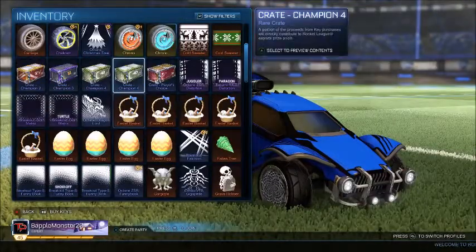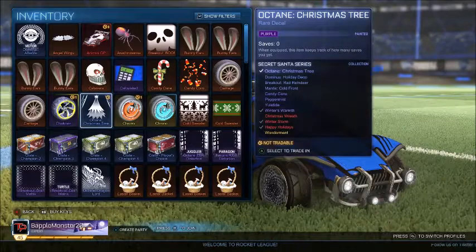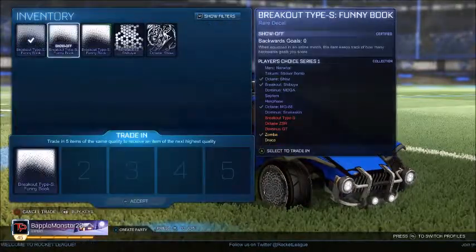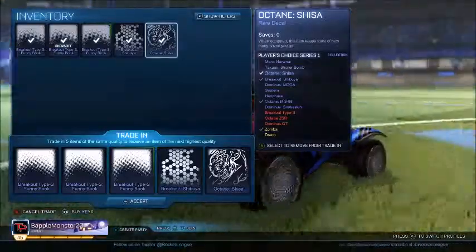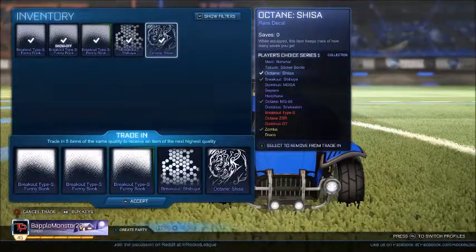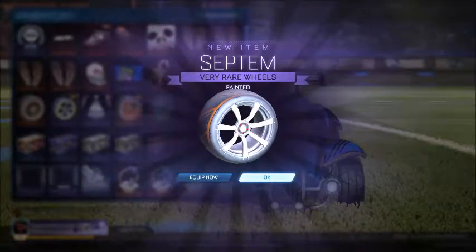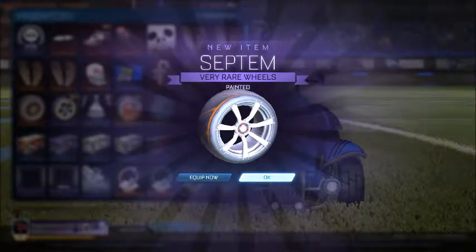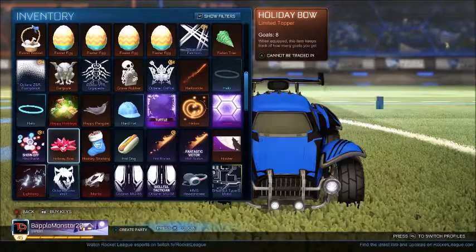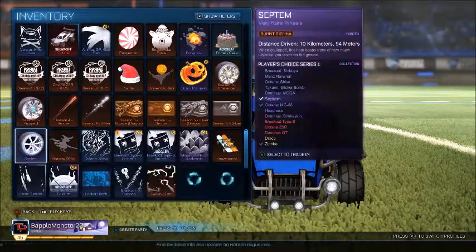Let's check if I can do any trade-ups. I can do a PCC trade-up — what can I get? I could get a painted Hex Fuse or something like that. Let's go — what will I get? Painted! I think it's burnt sienna... please no. Oh my gosh, my luck's been insane today. Yep, burnt sienna. Wow, possibly the worst color.